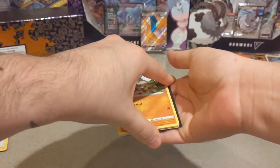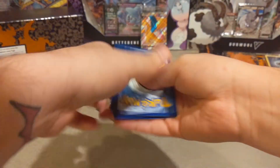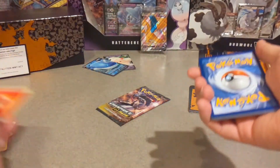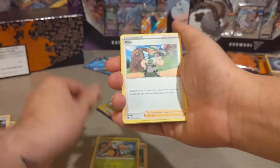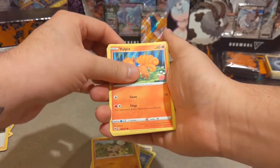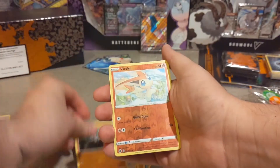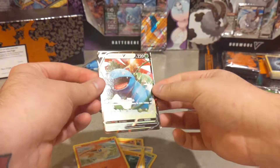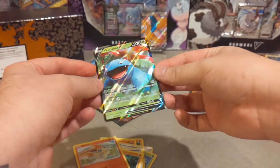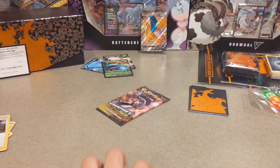Pack number nine — as we close out this trainer box, see if we can get anything else. Here's yet another code card, enjoy. Three to the front, get rid of that energy card. We have Sonia, Beedrill, Milcery, Rockruff, Vulpix, a Potion, a Full Heal, Rolycoly — reverse Victini — and behind that, nice nice nice, we have a Venusaur V! I 100% approve because I have yet to get one of these. Three hits so far, not bad.